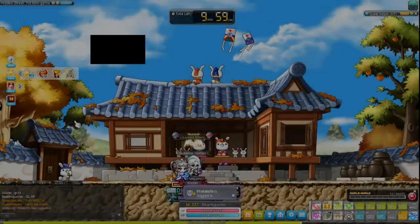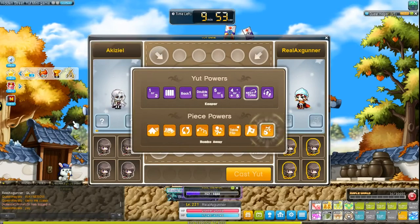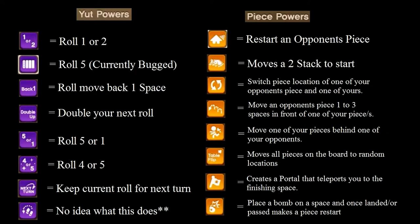MapleStory Supernatural Yut gives each player special abilities. You get one Yut power and one piece power, and you're allowed to use each of them once during the match. Because of this, the simple game has become incredibly more strategic — there's a lot more mind games to be played. So be prepared to almost lose, then win, and vice versa.